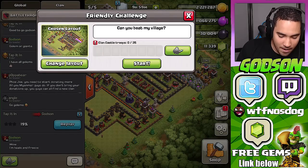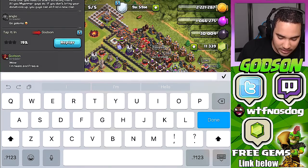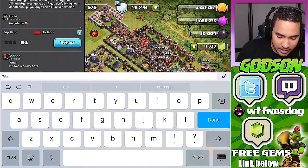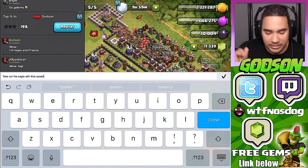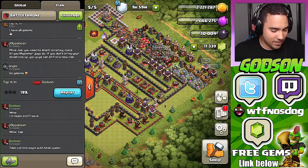He put the wizard behind his golem, which really worked — that was cool. Let me message this guy: take out the eagle artillery with the queen. She can take it out, I'll allow that. Let's go ahead and see if he'll do it again.